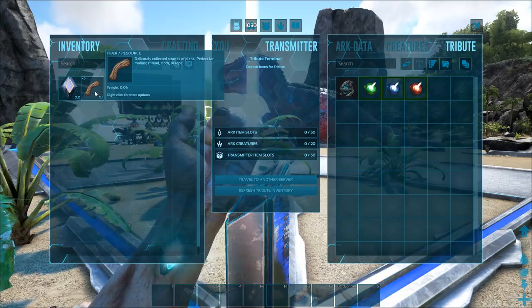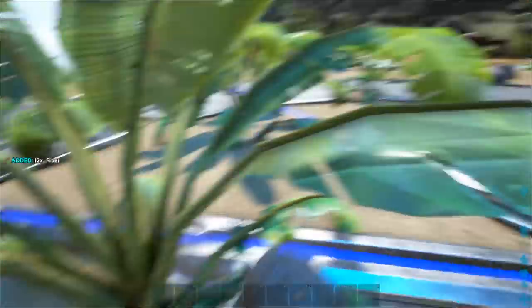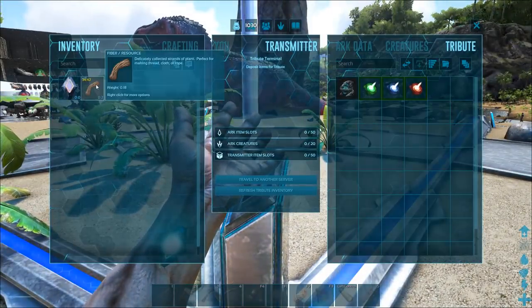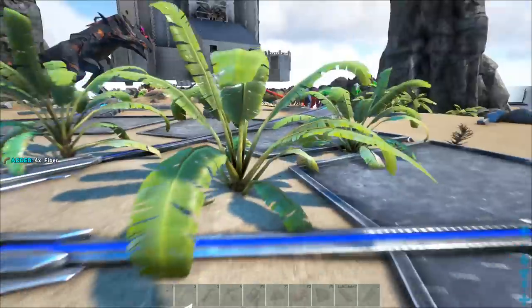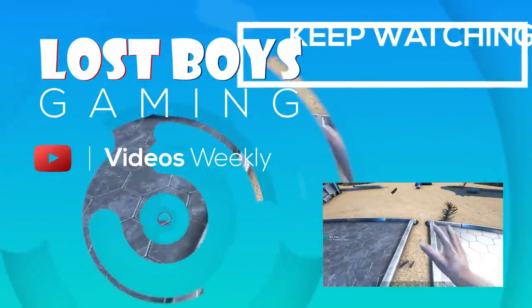It's also important to note: if the stack of whatever you're holding changes — increases or decreases — that timer starts all over again. You can see I picked up some more fiber there — new timer. Same thing if I pick up anything else brand new. So if you go to the obelisk and start shooting things, your arrows go from 10 to 9 — that's technically a new item and it starts all over.